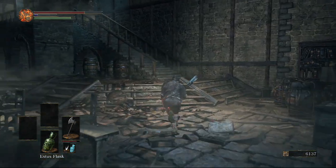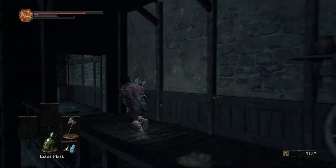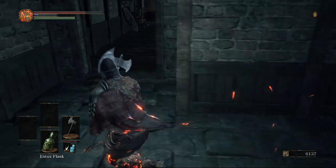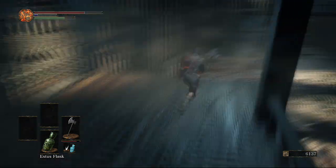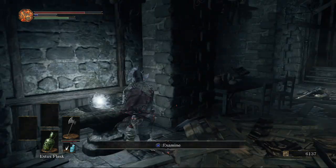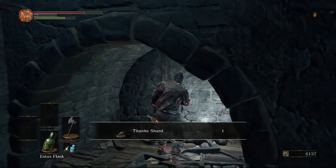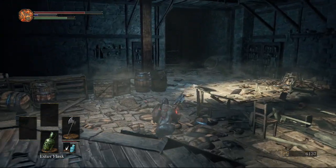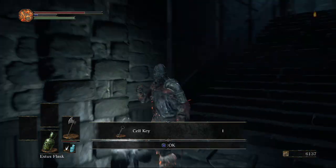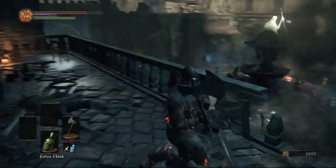We're going to take this hidden path to the right - it leads to the same room at the bottom, so there's no real point taking the stairs. Pick up the green blossom over here, and there's a slightly hard-to-see chest with a Lothric's Holy Sword - make sure you don't miss that. Hop down to the room; before picking up items here, head up to the second floor and over to the corner on the left - there's another chest which is pretty hard to see in these dark rooms, containing a shield. Back down in the main room, there's an Estus Flask Shard, another titanite shard below the stairs, and importantly the Cell Key, which is down these stairs.